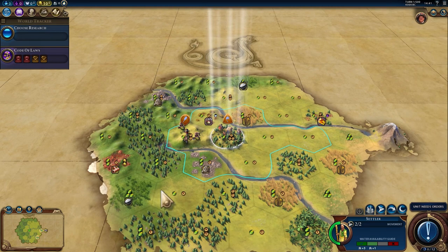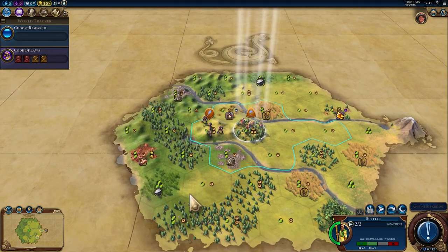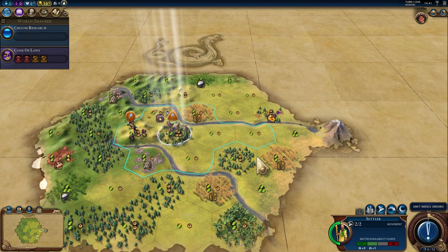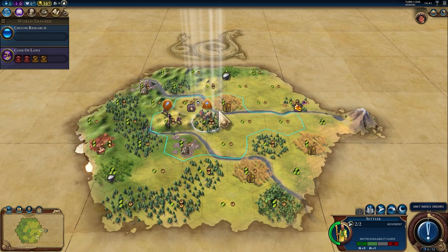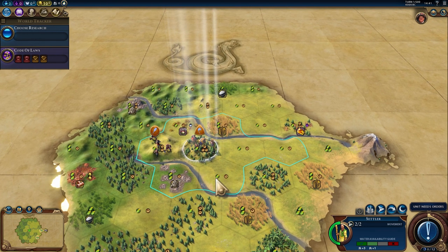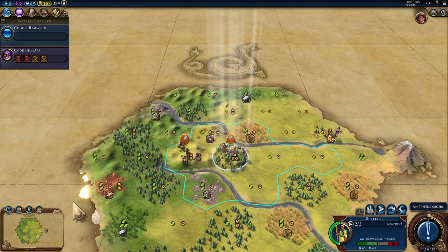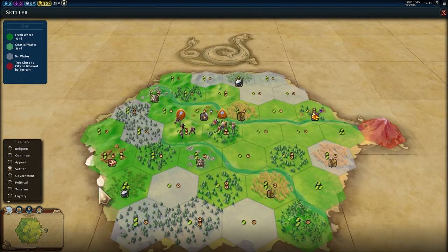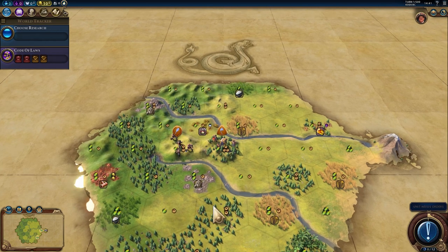So the question is, what are we going to do here? Luxuries — there's incense there, that's a pretty crap luxury. Amber is pretty crap too, but still, there are two of them. We have some bonus rice, some copper, a lot of wheat, some stone. Is there a city-state that starts right on top of us? No? Okay, fine. So we have that blessing going for us at least.